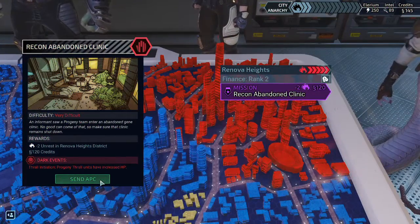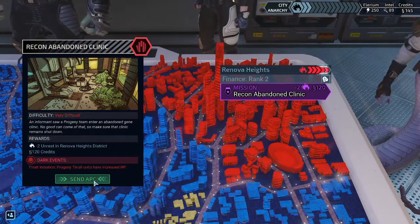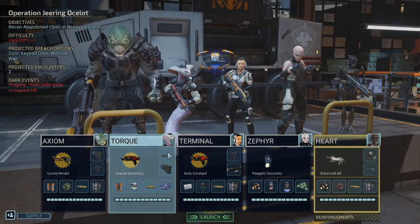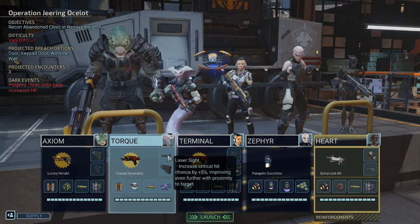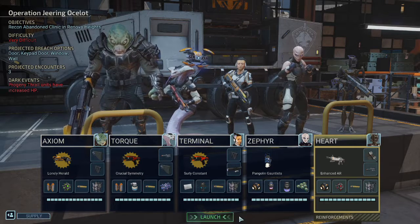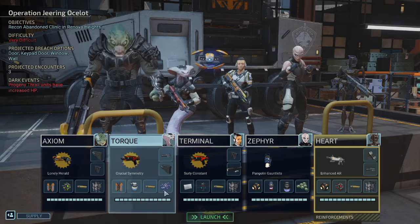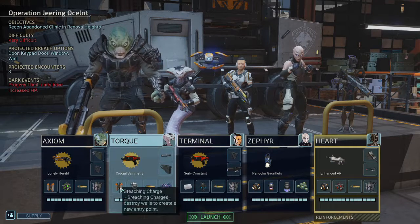We're just gonna go straight ahead into this abandoned clinic, possibly face down some archons — that'll be fun. I got Tork a laser sight, just to give her weapon something there. And we got three encounters and two breaching chargers.